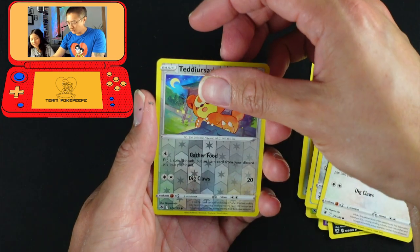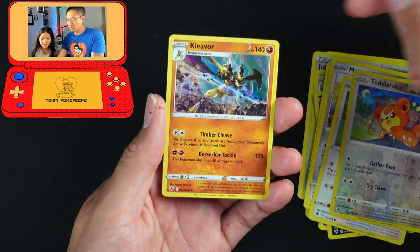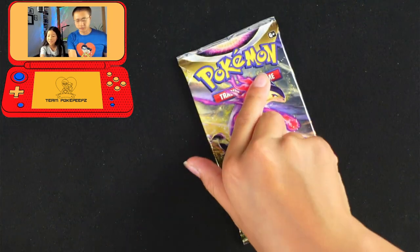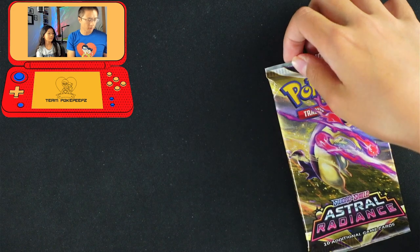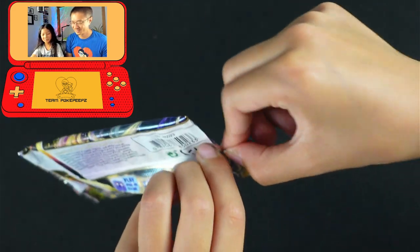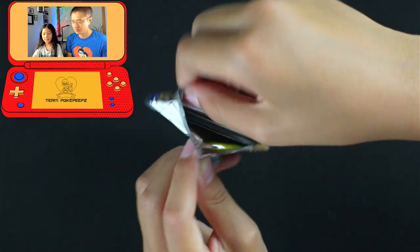Teddy Ursa, Teddy Ursa — four Teddy Ursas! And a holo Kleavor. We've got a lot of Kleavors — I pulled a Kleavor, you pulled a Kleavor last time. Guess what Pokémon I'm gonna open next? Typhlosion — I've got to look for Typhlosion. Yes! I got another Typhlosion! Oh, come on!